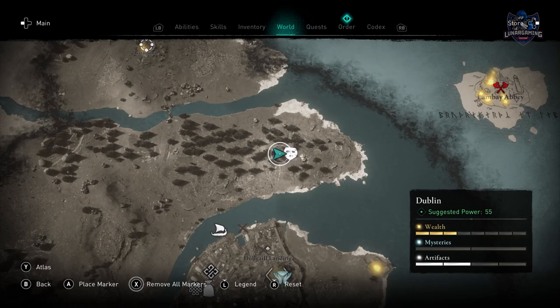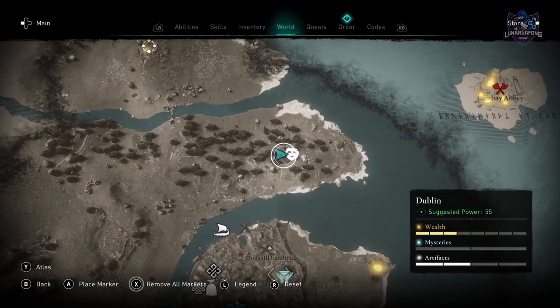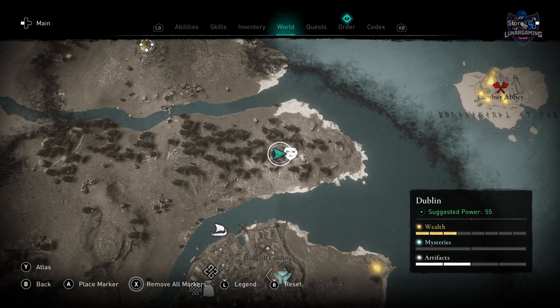The first artifact we're going to find is in Dublin, in the area just north of the city. You'll need to blow open the entrance in order to reach it.